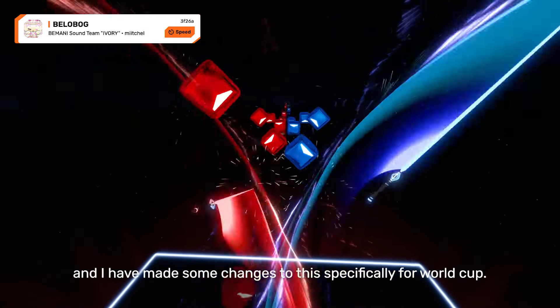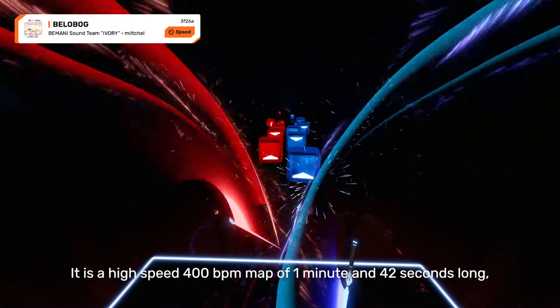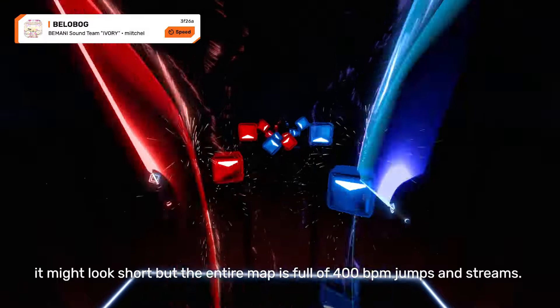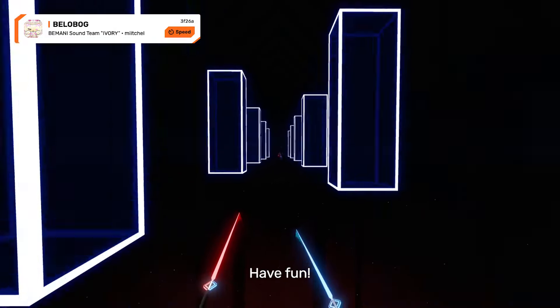The next map in this pool is 'Bellobox,' mapped by me — a speed map that I mapped a while ago, and especially for World Cups I made a few changes. It is a high speed 400 BPM map of 1 minute and 42 seconds. The whole map is full of 400 BPM jumps and streams. There are a few pauses, and at the end it can be a great stamina killer. Have fun with it, guys!